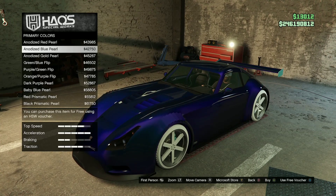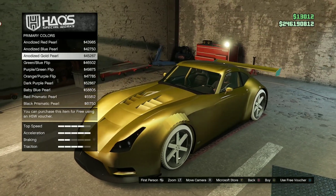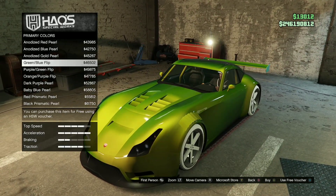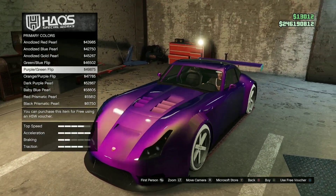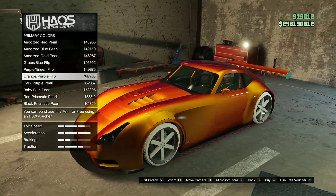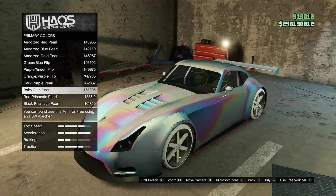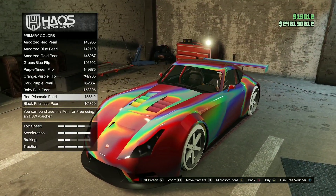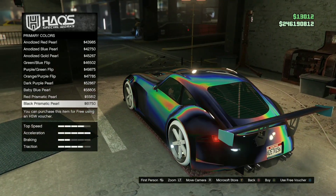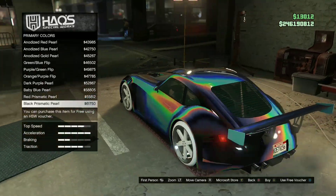Chameleon colors — I'm using these for all my vehicles at the moment. The great thing is you can use these colors on every single vehicle in the game, or at least any vehicle you can bring into the LS Car Meet. You can also use these colors for a secondary color as well, which makes vehicles look even better. If you're on next gen, check those out if you haven't already.